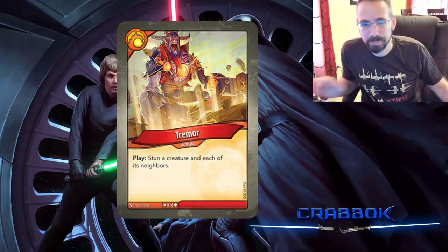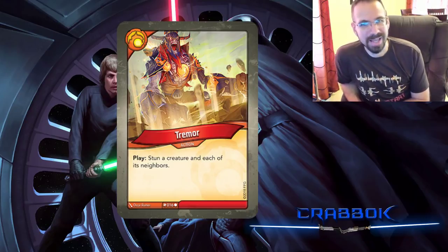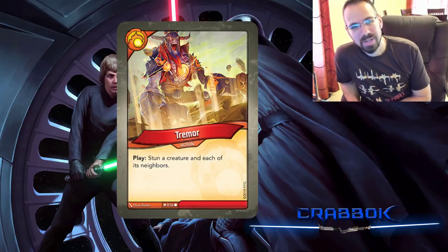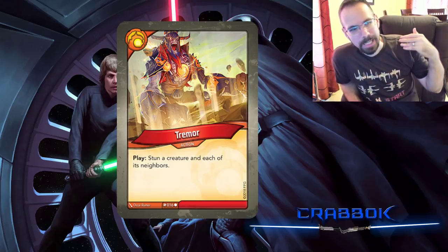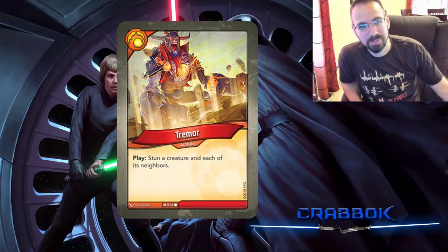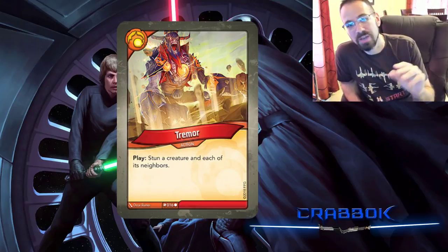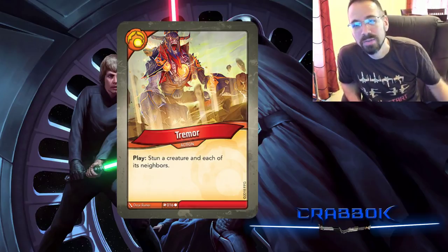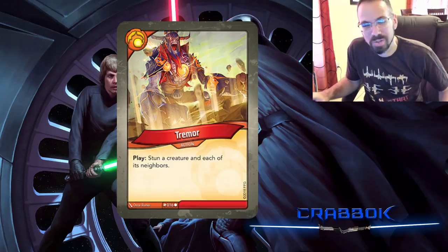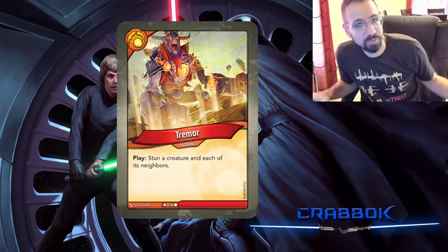Number 6 is Tremor — a really strong card. I love it because it's stunning three of your opponent's creatures. It's not one of those stuns that could hit your own guys. Stun is just so powerful because they have to exhaust to clear the stun, meaning they're out of commission for a whole turn. Especially if you stun creatures of multiple different houses, you make it really difficult for your opponent to un-stun them all. Getting three for one is really nice. I like Tremor a lot and think it'll be useful in almost every deck.